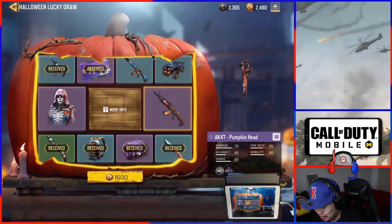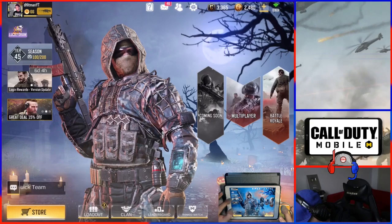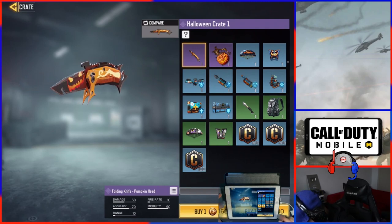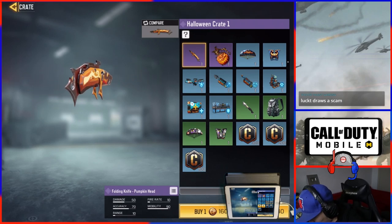I have 2,400 left. Should I try to get the knife or try my luck on the lucky draw? We're not doing the lucky draw because I won't be able to do anything else. We're going to go to the store, try to get that pumpkin knife — do the 10 for 1,400 and I'll have 800 left.